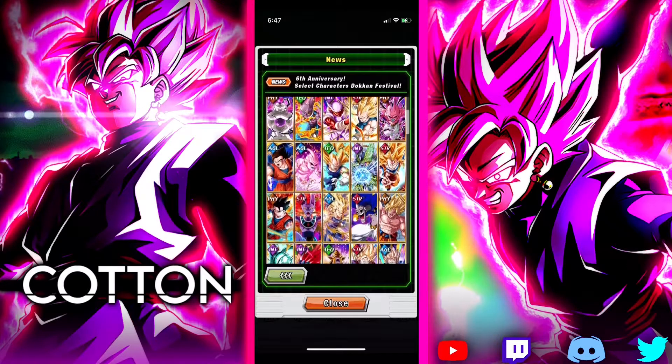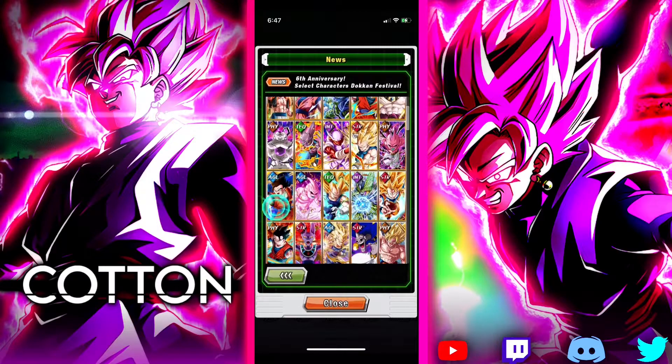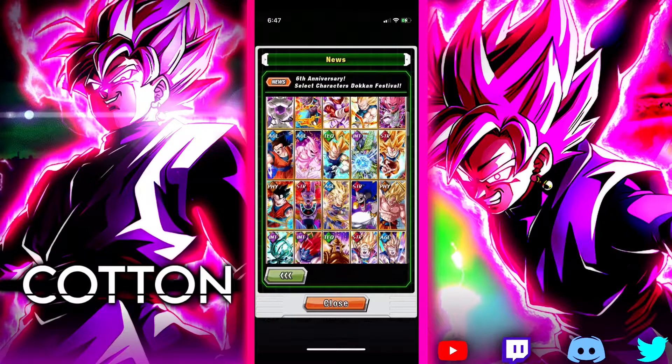The ones I can tell you to stay completely away from are all the Ultimate Gohans — don't even think about them, they're fodder. AGL Kid Buu is fodder, TEQ Super Saiyan 3 Vegeta is fodder, Super Saiyan 3 Goku is fodder. This Beerus is actually pretty good, but the issue is you want to run him on a Worthy Rivals team since he's a Worthy Rivals support unit. Cell is still fairly decent — not horrible, but he has aged like most of these units.